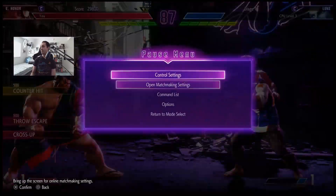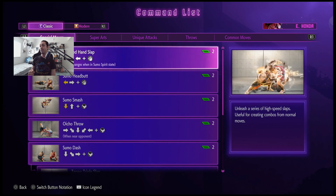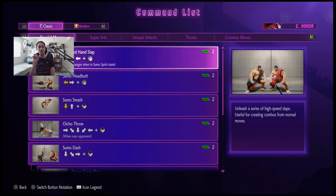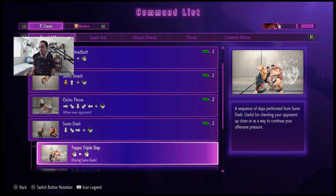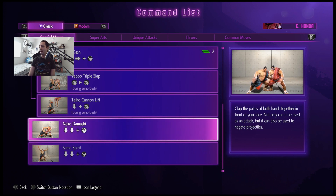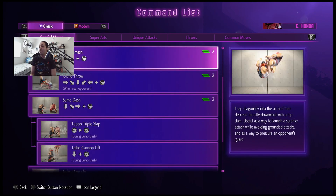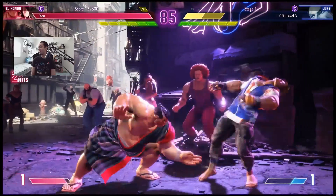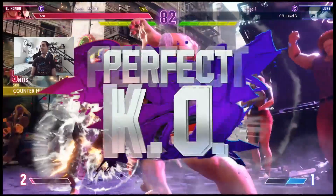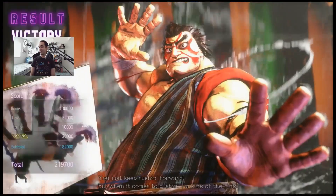Where's the command list? Let's see what we have. We got 100 hands - the 100 handslap is not a multi-button rapid-fire input, it's a back input or back quarter circle. We got sumo smash. Ochio throw - okay, Ochio throw is with a kick this time, not with a punch. Interesting. Sumo dash. We got extra follow-ups. Then we got the Neko Damashi - it's a little slap. Sumo spirit - this enhancement will maintain until 100 handslap. He's got buffs! Yes! Double perfect with Honda. I'm feeling it.